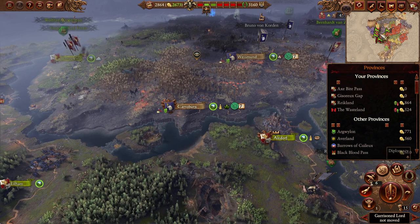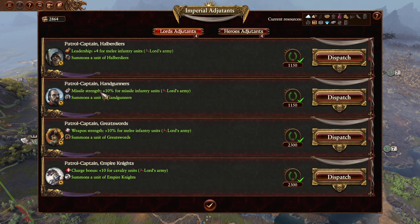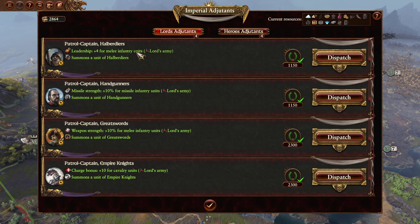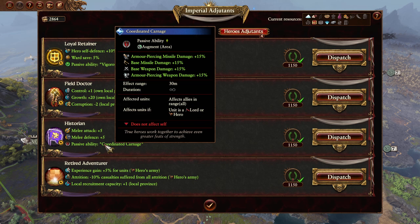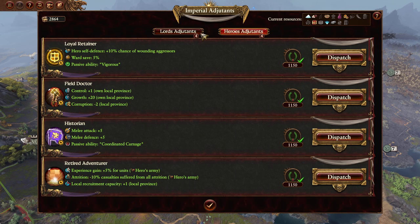What else do we need to do? I don't believe there's anything unless there's more Imperial machinations we want to get into, or unless we want to get one of these Imperial Adjutants. I like all of these - Summon Greatswords is quite expensive, but Summon Handgunners is reasonably cheap, enabled if hit points are greater than 25%. The missile upgrades seem better than melee leadership versus straight-up missile upgrades. For Heroes Adjutants there's Field Doctor, Control, Growth, Corruption Reduction, and Coordinated Charge giving an Augment - essentially makes the Lord give Heroes better stuff. For now, we're going to go with the Handgunners.